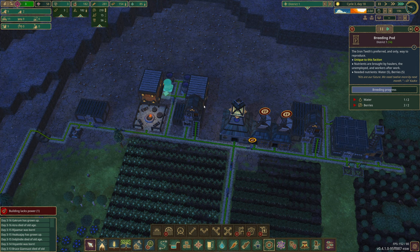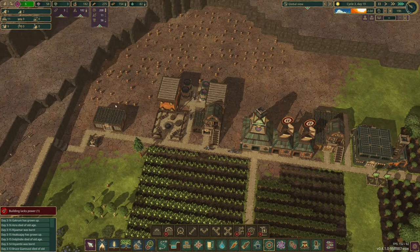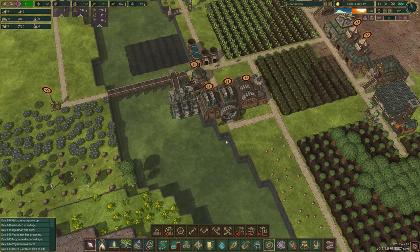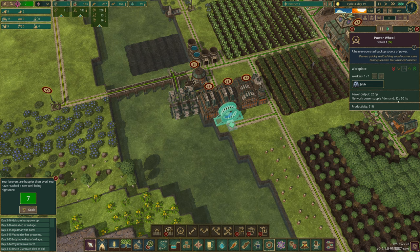If you reduce that to 19 hours, they'll do it at night and they'll top this up — that's what we want. I want to get up to 20 here. We've got more than enough stuff to keep that going now. Look at all this wood. I wonder how much power does that take? So that takes 50 — the network power supply is 52 and the demand is 50.